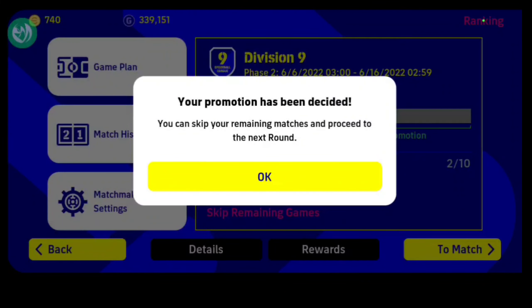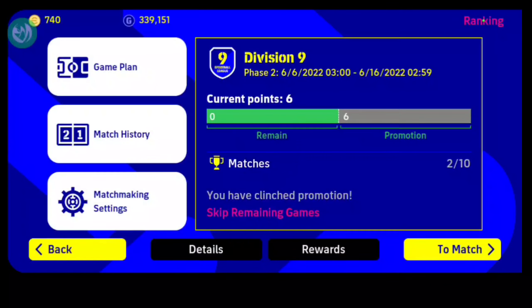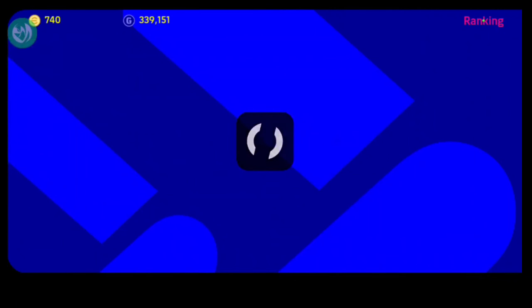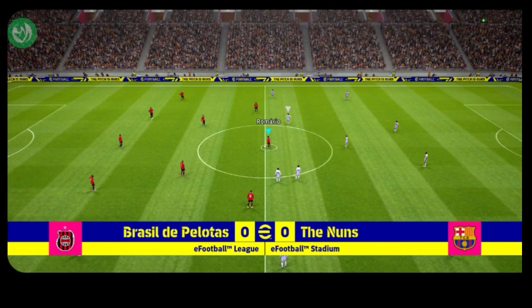I've already entered Division 8, so you can skip the remaining games - I've already qualified for Division 8. Let's play one more game in Division 8 and call it a wrap. The opponent's squad value is 2657, so why am I stuck on around 2500 something? That's my squad value - it's rough.